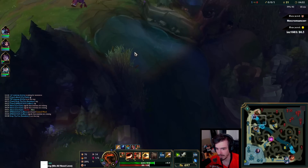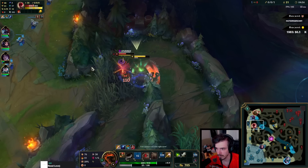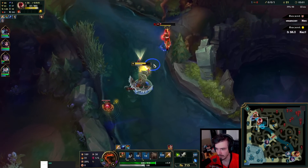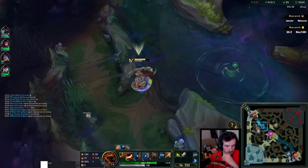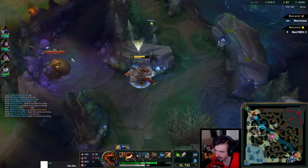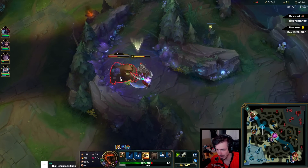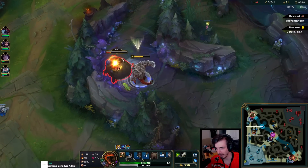He's up here, right? Empowered Q is more healing and more damage. Empowered W is more damage and a longer stun. Empowered E actually shreds armor — kind of a Black Cleaver effect — but that's quite a crap effect to be honest. I don't think you ever really want to empower your E.